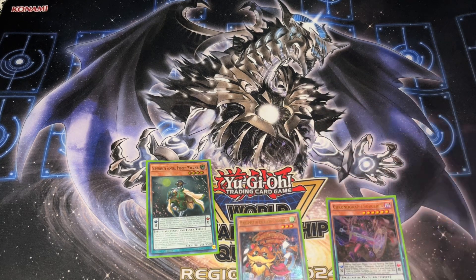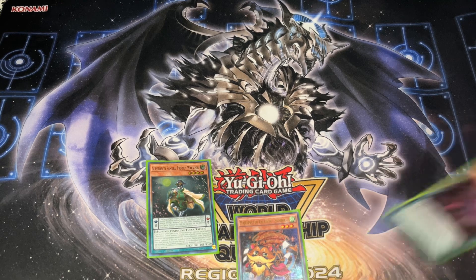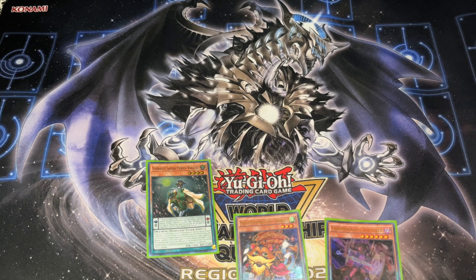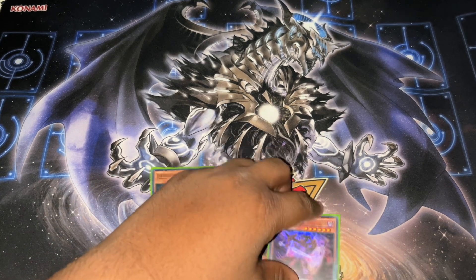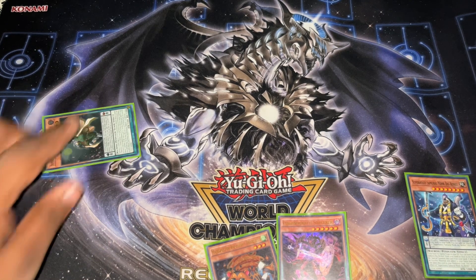Pro tip: always use your Wakashu first, because I don't actually need this to do the combo — I can do a full eight-negate board without it. However, what I need to know is if my opponent is going to Ash the Benkei. So the first thing you're going to do is activate Wakashu, then use its effect to activate Benkei.